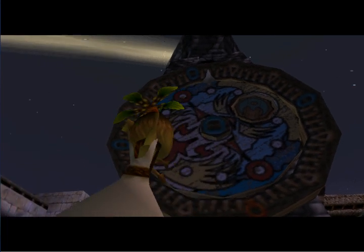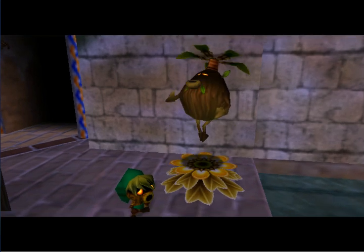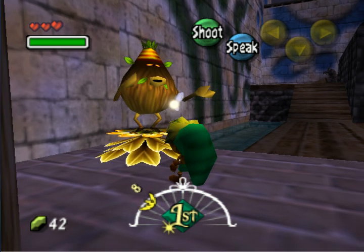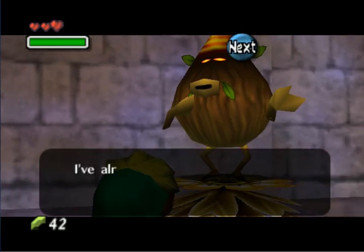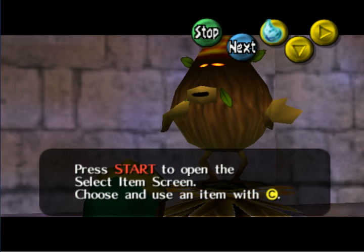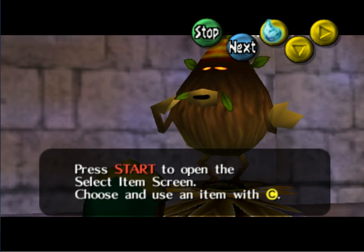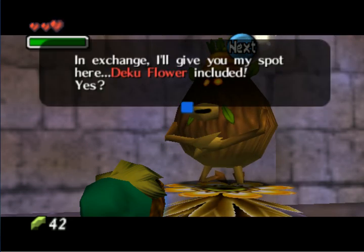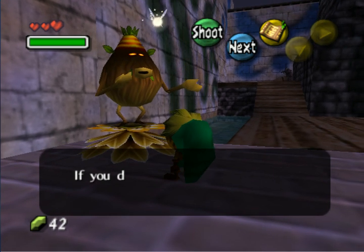Wait for the Deku Salesman to drop down — here he comes now. Now what you need to do is show him the Moon Tear. He'll tell you that he wants a Moon Tear for his significant other. When you see that screen, press Start to open the Select Item screen, choose and use an item with C — that means you can interact with other characters by giving them an item. Hit the C button and give him the Moon Tear. He gives you the Deed in return — that makes it your flower now.